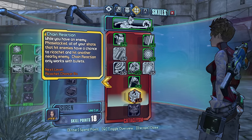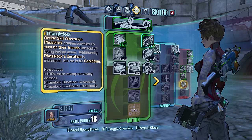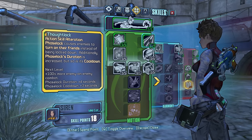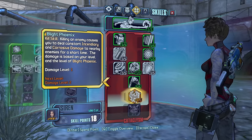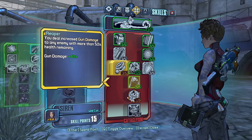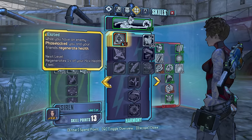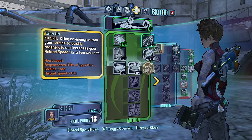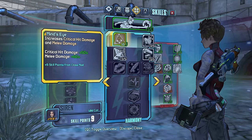We just took a point in the kill skill — it's completely useless. Thought lock could be kind of funny. Let's just take some ricochet, might as well, and now one point in Wreck. We gotta think — six more points in Wreck.